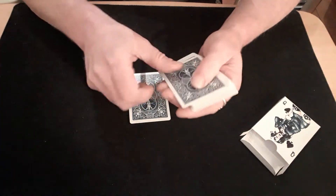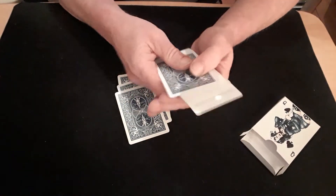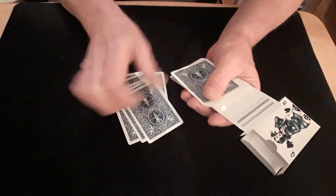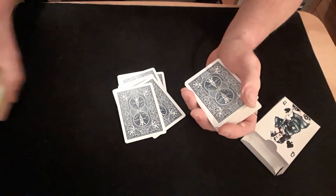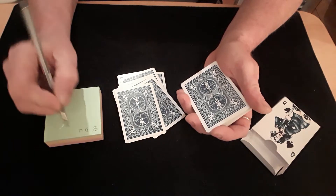One, two, three, four, five, six, seven and eight. Keep a note of what you're doing — so we're doing eight down-unders.